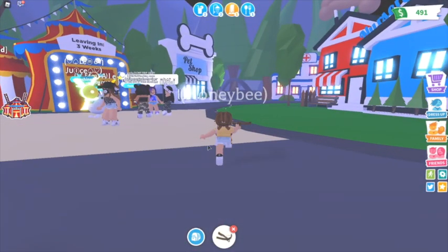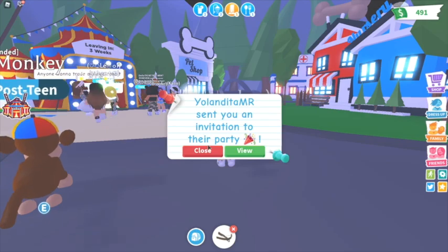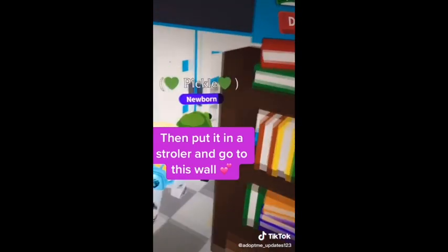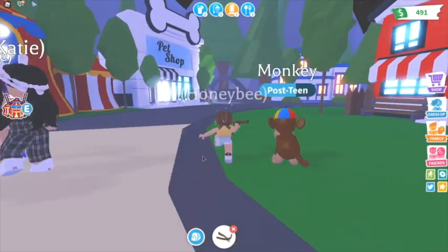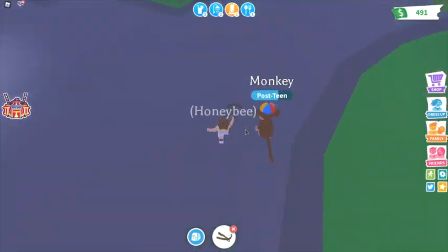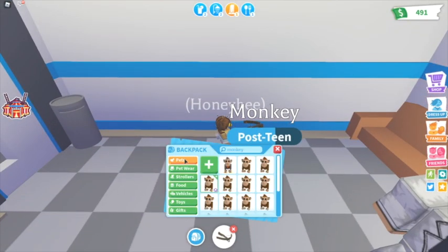The next Adopt Me hack we will be trying is inserted right here. I'll have to go to the hospital for this one. Once again, get a ride pet, go through a wall, and apparently there's going to be a secret room there. Let's get out a ride pet.